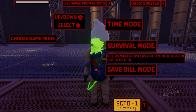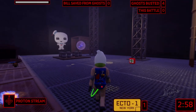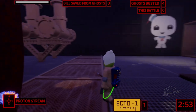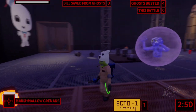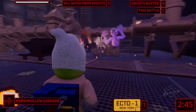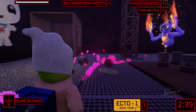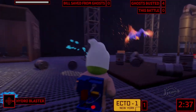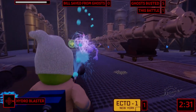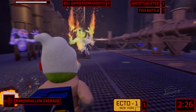We have to save someone named Bill — and I don't think it's Bill Murray. Let's jump into time mode and see if we can beat the clock. On the bottom right we've got three minutes. There's a ghost in a shield, so let's fire up those marshmallow grenades — got him. Now let's use the proton stream. Looks like ghosts can actually change their special abilities randomly.